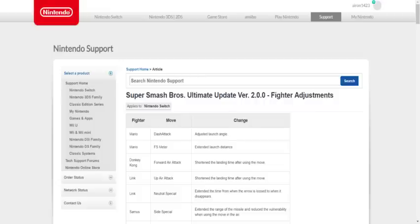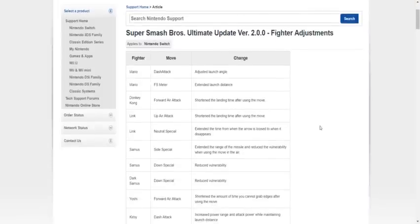Hey, what's going on guys? This is Aaron1for2d. I'm making a really quick video on the version 2.0 fighter adjustments because I want to get out this data and be helpful for you guys as soon as possible. So these are my initial reactions — some of these I'm not too sure if they are nerfs or buffs, but I'll just go over them anyways.